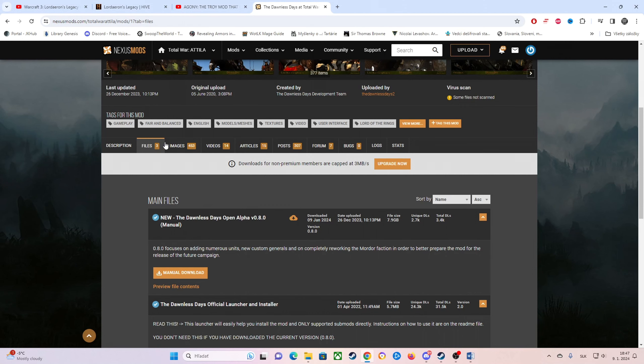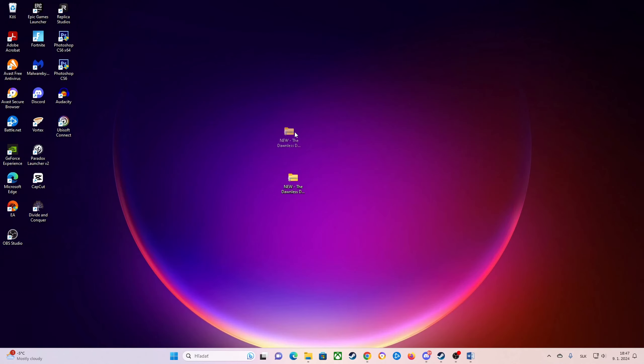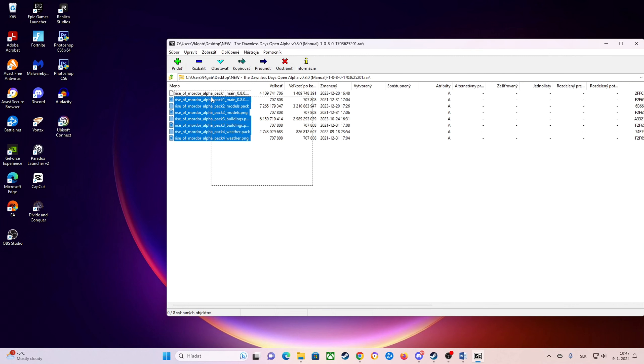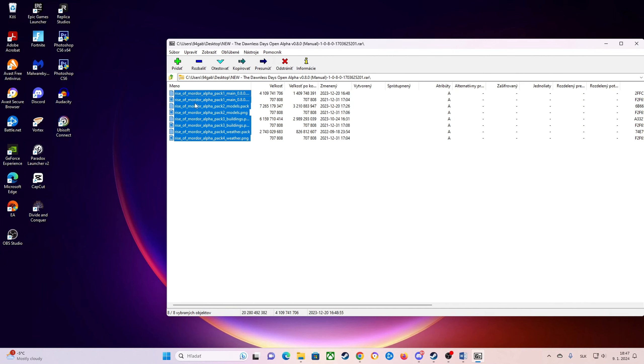You will go to the Files tab and click manual download — the latest version, alpha 0.8.0. When you are done, you will get this file here as you can see: The Dawnless Days. You will open this file with either WinRAR or 7-Zip. I use 7-Zip, and inside this folder you have all those files.